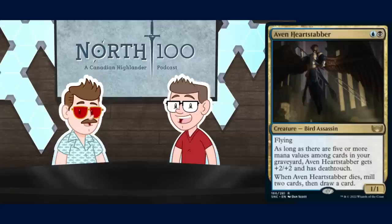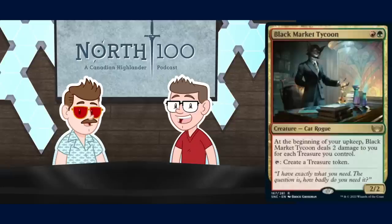Here's a card — please play the laugh track — Black Market Tycoon. It's red and green for a two-two cat rogue. At the beginning of your upkeep, Black Market Tycoon deals two damage to you for each treasure you control, and it taps to create a treasure token. My Discord went wild when this card got previewed. I came down from the mountains and said: no, look how wrong you are. I don't like this card at all.